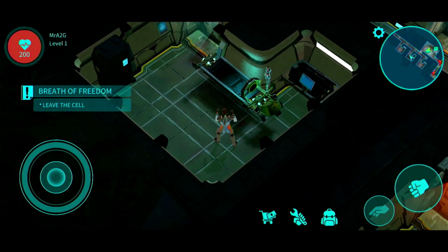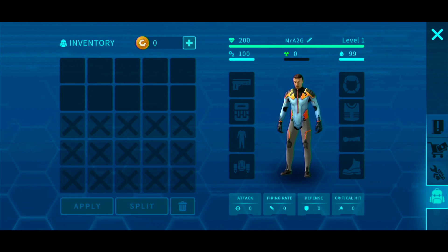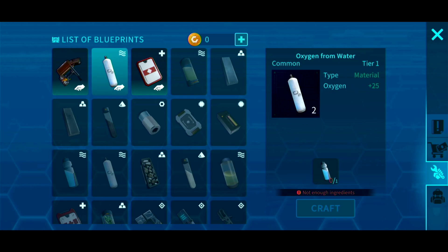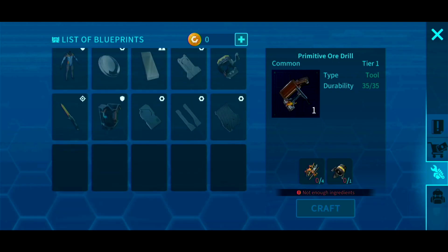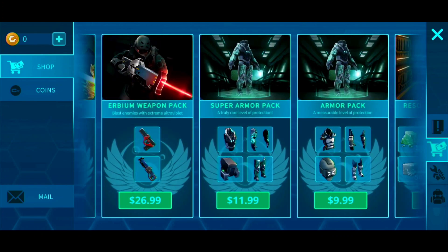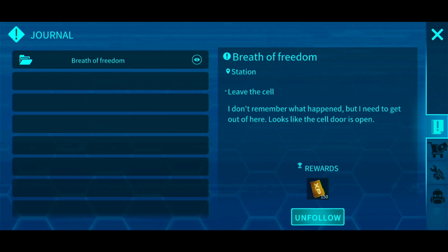Standard joystick controls. We've got punch, and it looks like we've got a gathering button as well. This is what our inventory looks like — fairly standard survival game look and feel. Initial impressions: this appears to be your crafting menu. They call it a list of blueprints. We've got first aid pack, oxygen from water, a primitive ore drill, and this is what's required to craft. Texture-wise it looks pretty nice for a game that's very early on. This is where you purchase items if you want to support the developers, and then you've got the coins and inventory or messages.